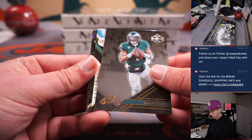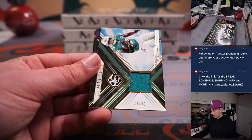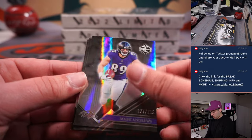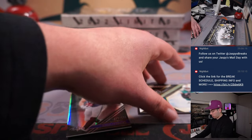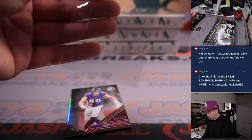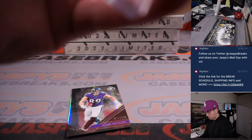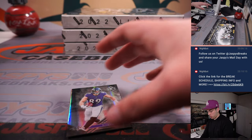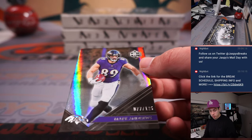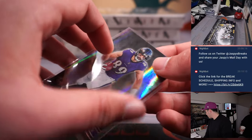Jalen Hurts in the patch, Jaylen Waddle out of 99, and the numbered card here is Mark Andrews out of 125. Miami was picked up straight up by Kevin. And Baltimore was a number block team — 77 out of 125 — going to Ed.